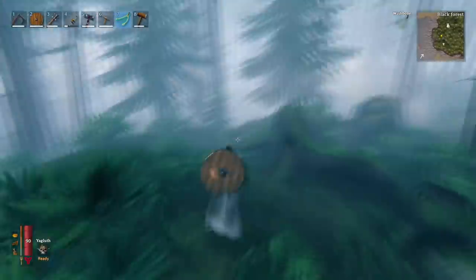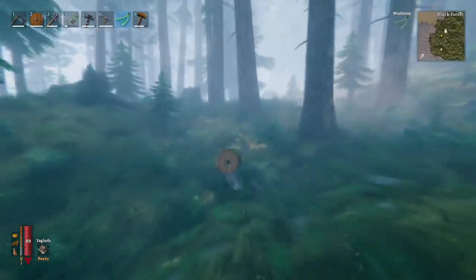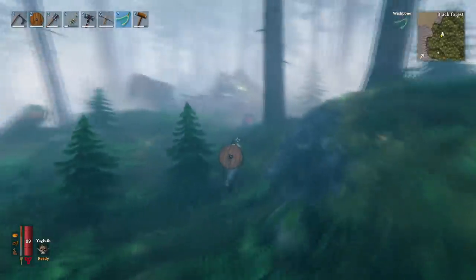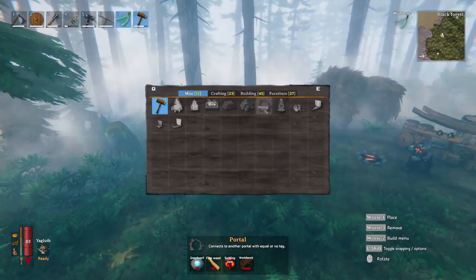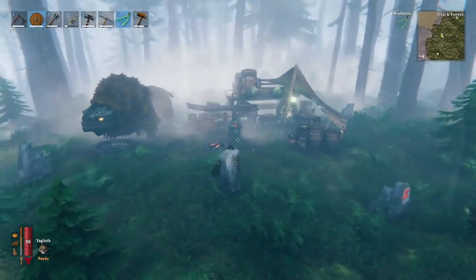Once you do arrive on the island you're going to want to run over to the merchant. It really doesn't matter if you are low level or not, because the merchant actually has a ward surrounding them which means they can't take any damage. I also highly recommend you build a portal at the location so you can easily come back and forth there and speak to him and trade with him.